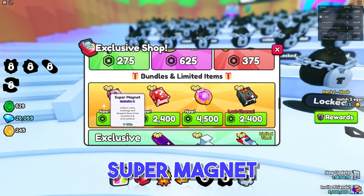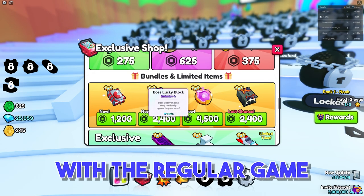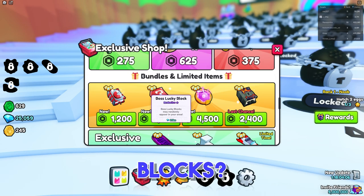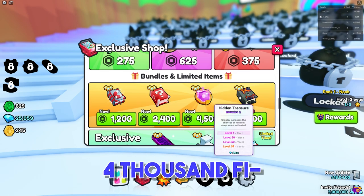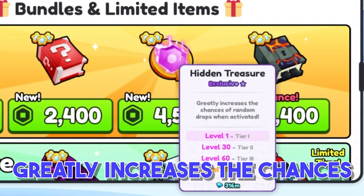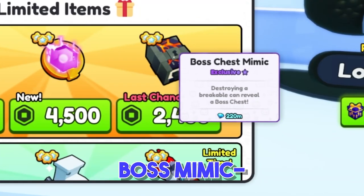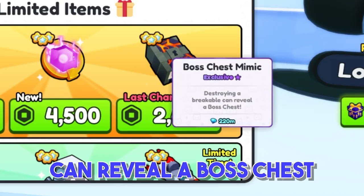There are bundles and limited items: Super Magnet, Club Coins, Lootbacks. Why isn't something like Super Magnet part of the regular game? Why do I have to spend 1,200 Robux for my pets to grab everything around the map? Boss Lucky Blocks may randomly appear in your area for 2,400 Robux. And there's hidden treasure for 4,500 Robux, plus a Boss Chest Mimic where destroying a breakable can reveal a Boss Chest. It's just insane.